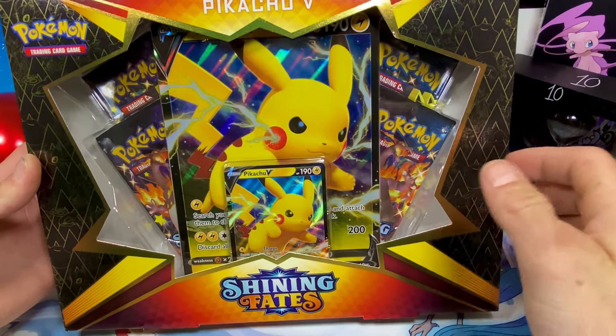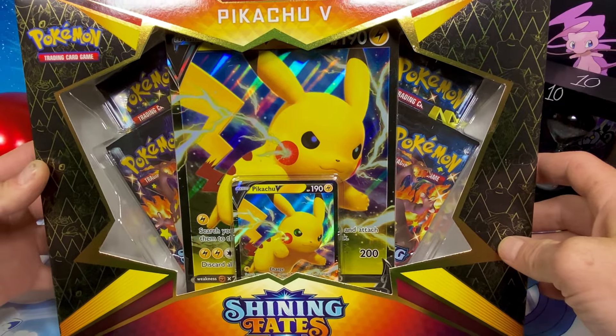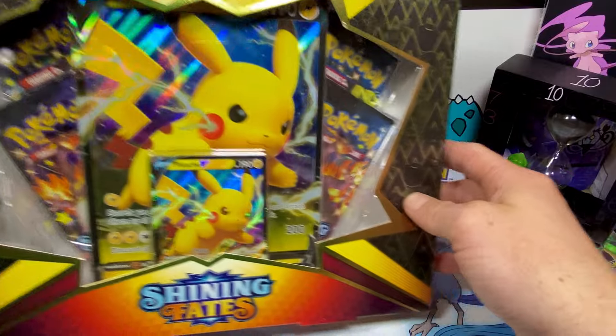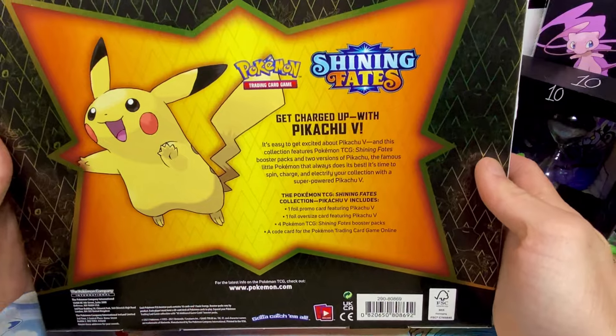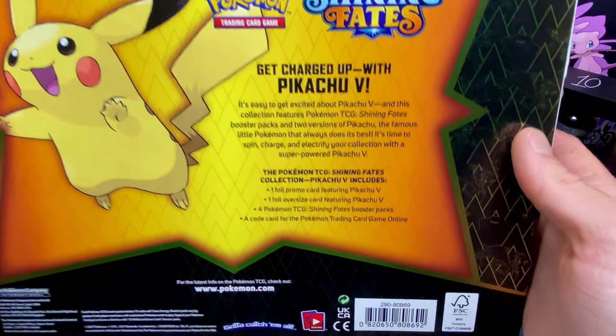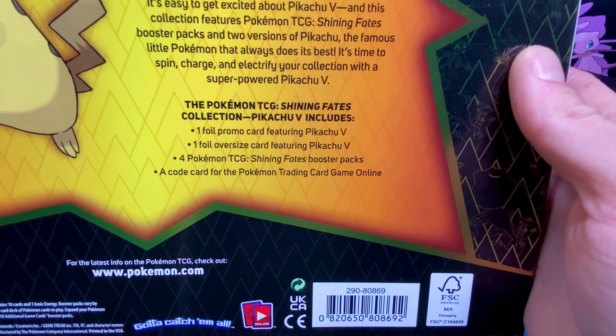Welcome back to another episode of Unsealed Legends. Today we have got the Pikachu V Box right in front of us and this set is Shining Fate. This set is a few years old at this point so it is very, very hard to find, and it is loaded with shiny Pokemon. It's got four booster packs in it, a foil card, and a promo foil card.